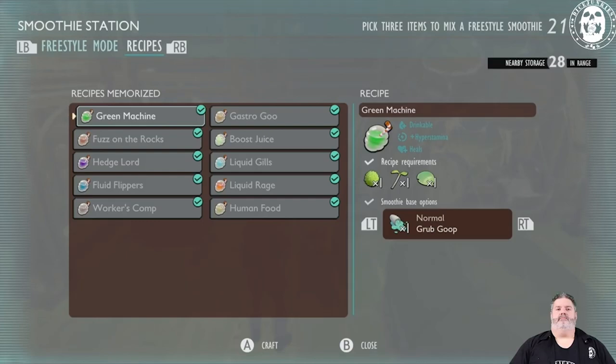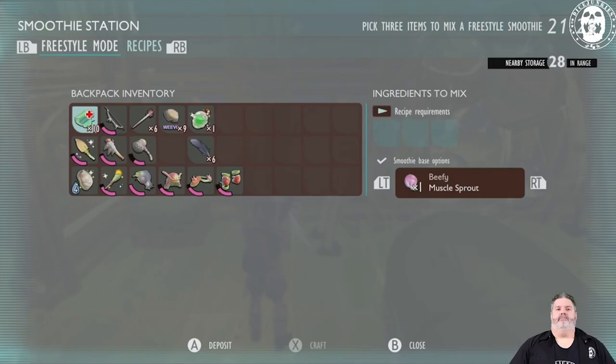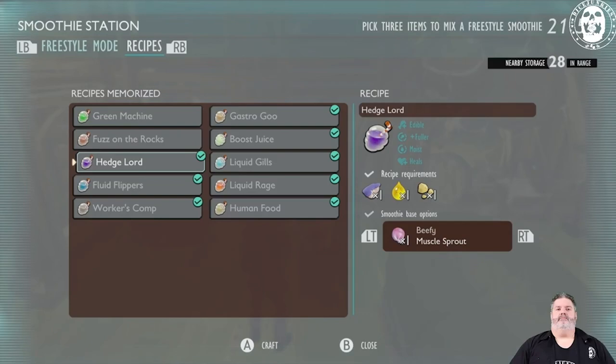If we press A, we'll craft a Green Machine with a beefy variant, which you can tell by the little sparkles on the smoothie. Fuzz on the Rocks is the next one — this one is mite fuzz and quartz titan peblet, and it increases your health for a short period of time. The Hedgelord replenishes your hunger and your thirst. This one has the same requirements as before: aphid honeydew, acorn bits, and berry chunk.